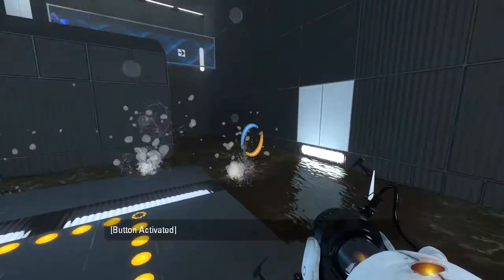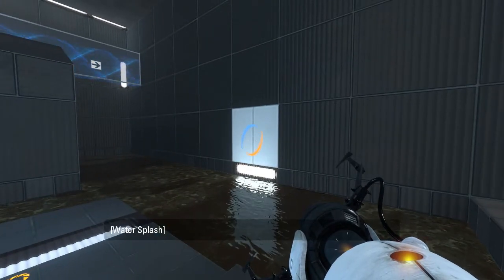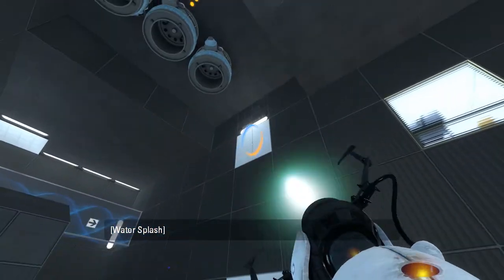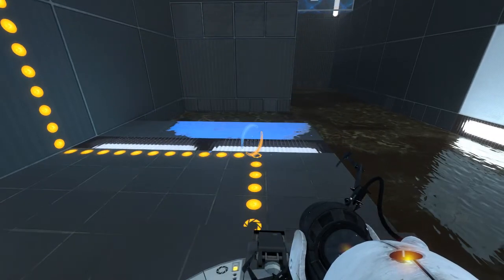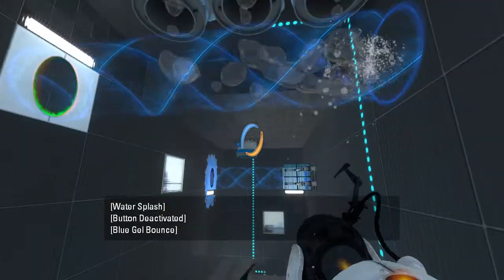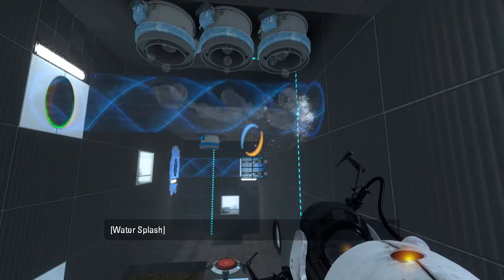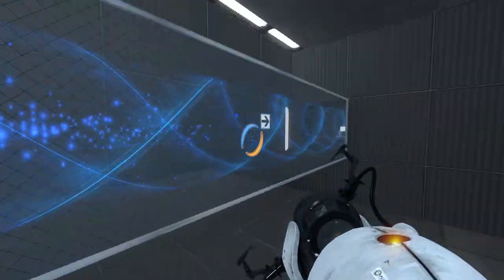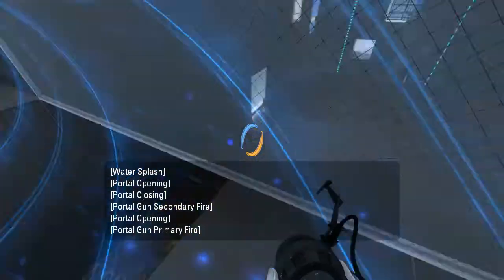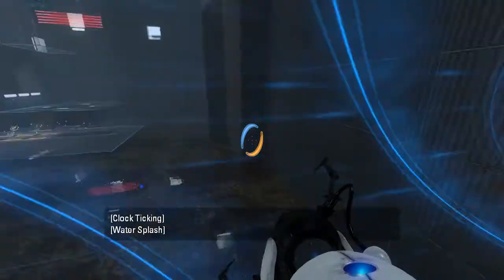I'm supposed to run and jump. That's the best way to do this — run and jump. Yeah, I did it. Oh hey, well that works too. I completely didn't even think about that. So now I guess we just head here, onto the real puzzle. So that was basically a tutorial introducing the whole mechanic of covering up the gel with the funnel.